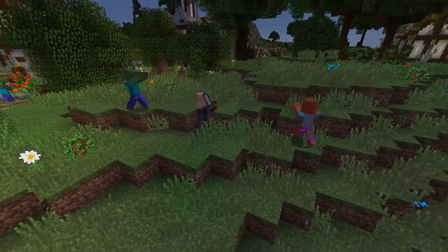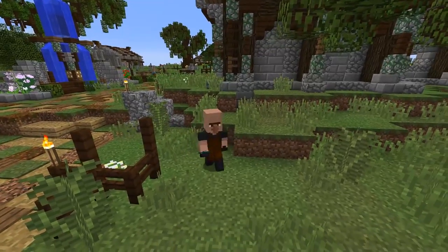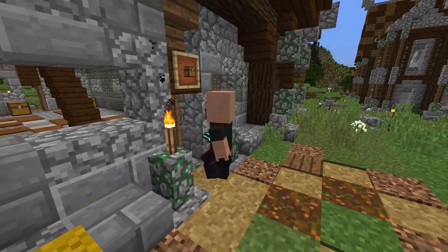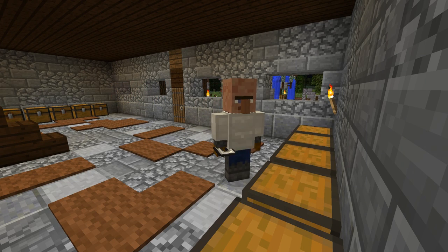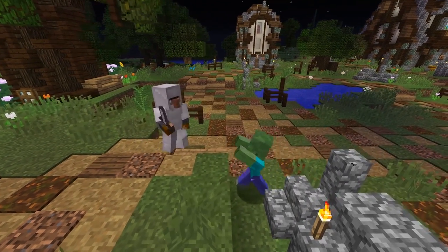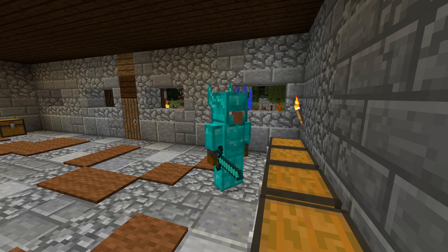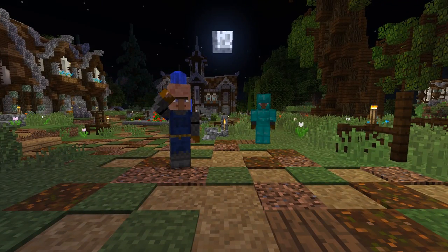Guards also have the ability to respond very quickly to a situation. When they're answering a call of threat from another villager they can move at double speed to get there in time. Of course, if a guard is going to be effective he's going to need some equipment. So now the blacksmith can use iron and diamonds from miners to craft iron and diamond swords and armor for the guards. Guards will keep an eye on the community storage chest and whenever they see a piece of gear better than what they're currently using, they'll run over to swap it out. And if you're lucky enough to get a guard decked out in full diamond gear, your village is going to be doing quite all right. Your guards also respect the true chain of command — as you walk through town the guards will turn and salute their commander.